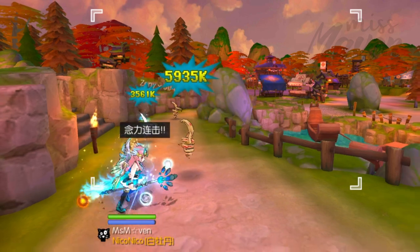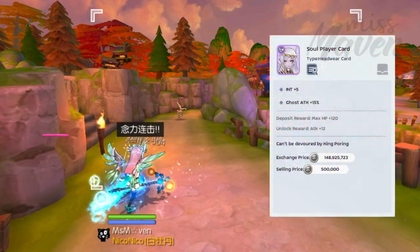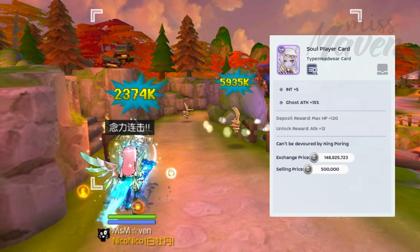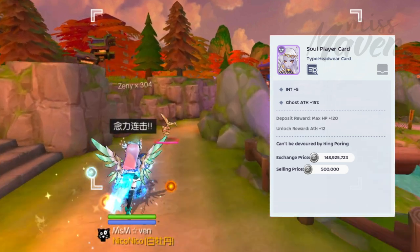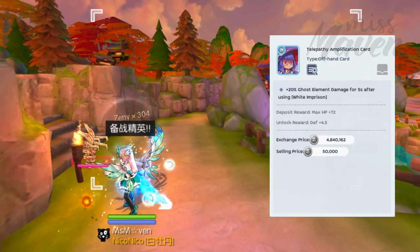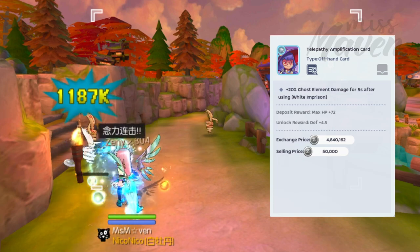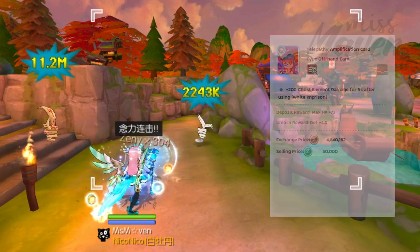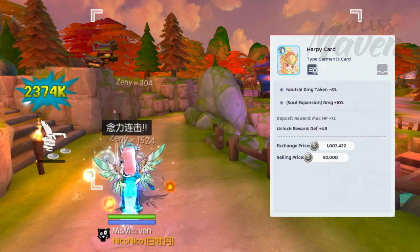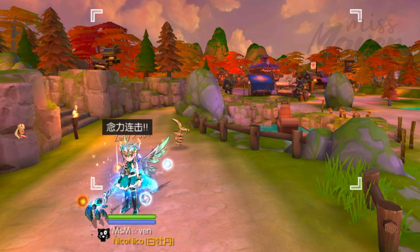There are plenty of damage modifiers for the ghost build and these are some of the notable ones. First is the Soul Player card which appears more frequently now in exchange due to its recent addition in Kingporn's combined fate pool. Inlaying this card in your headwear increases ghost element damage by 15%. We also have the Telepathy Amplification card for offhand which increases ghost damage by 20% for 5 seconds after using White Imprison. Other useful cards are the Harpy card for garment which increases the damage of Soul Expansion by 10%, and the Marionette Star card for foot gear which increases ghost element damage by 5%.